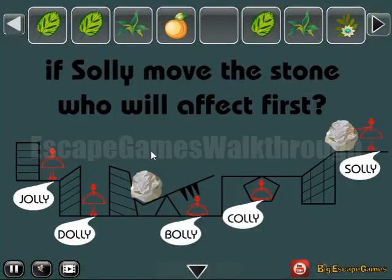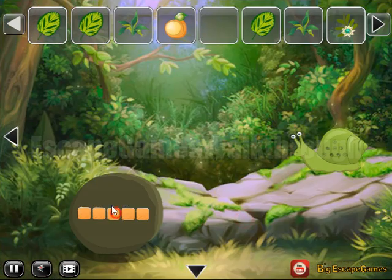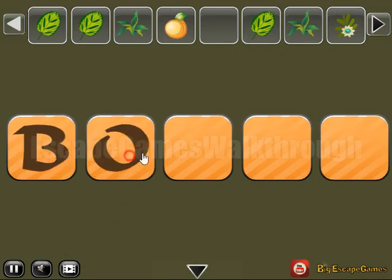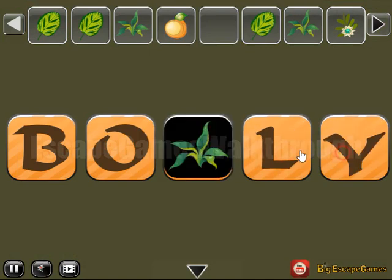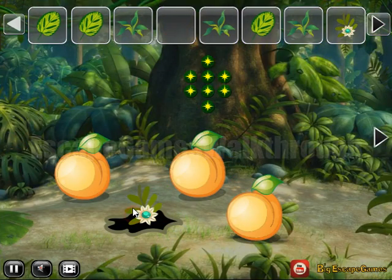Now let's solve this puzzle. If Sully moves the stone, who will be affected first? It seems that the first affected will be Bolly. Let's write her name here: B, O, L, L, Y. Then we have got one more fruit to put here to get the flower.